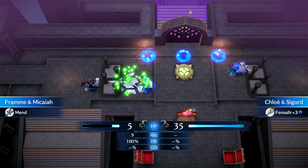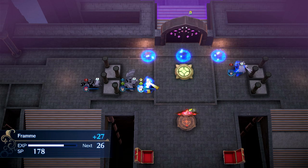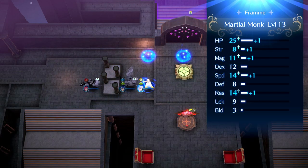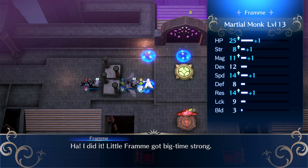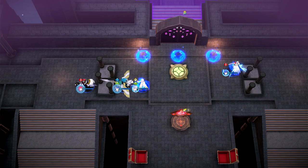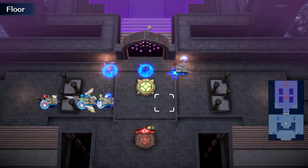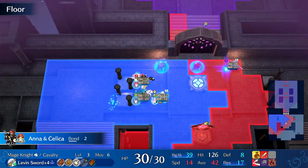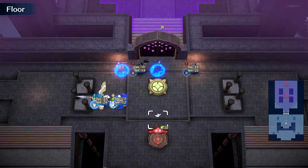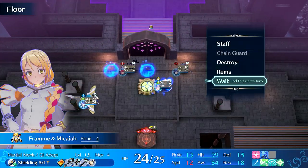Check this out — some big AoE heals, heals yourself back to full. I like how her build is 3 — it's hilarious. She needs a Master Seal really badly. Chain guard is usually more useful than this, obviously — this is early game. For late game, you're kind of holding down fronts, and that's where it really shines.